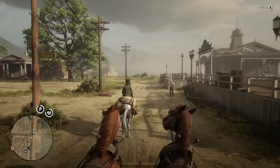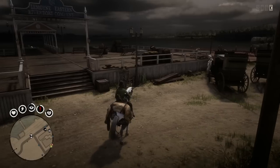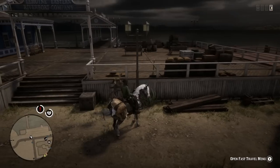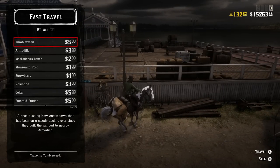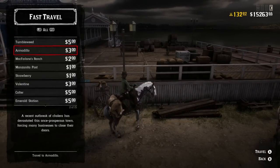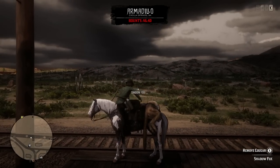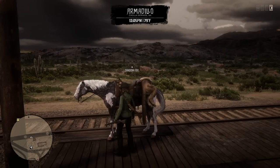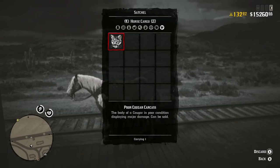I'm going to show you on screen right now what it's like to have a perfect three-star cougar degrade. What most people do is they approach the fast travel station — either staying on their horse or doing it on foot — open up the menu, and travel somewhere like Armadillo. It's actually going to become a poor carcass because you fast traveled with the horse. Even if you get off the horse and have it next to you, it's still going to do the exact same thing.